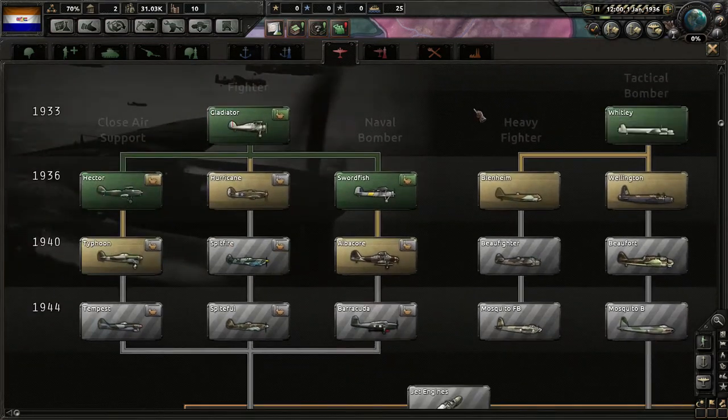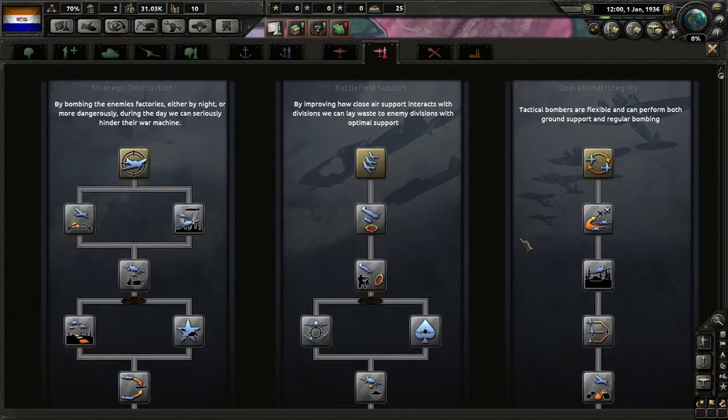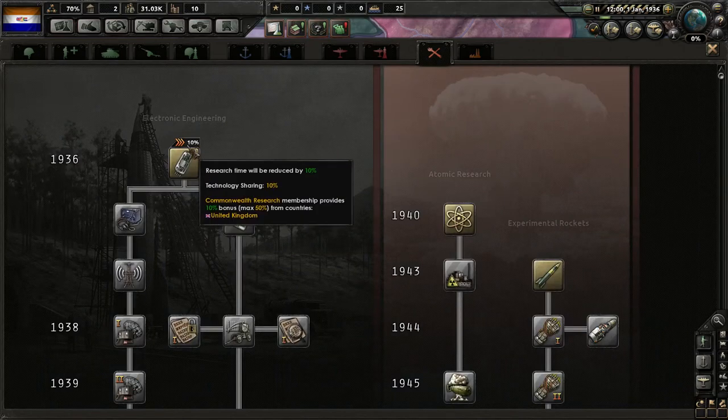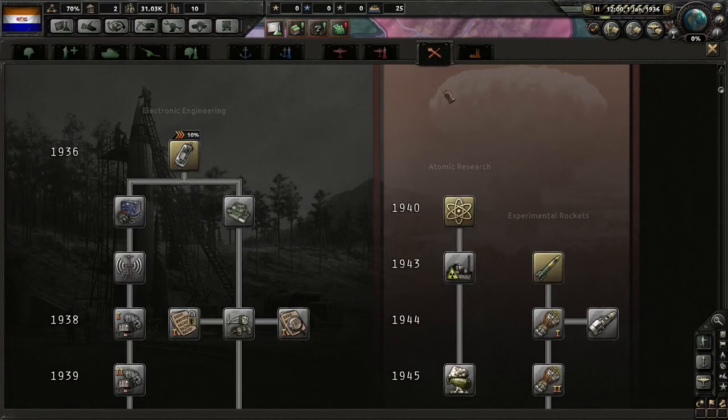I've mentioned before that I tend to have some problems using naval or air bases — because if you're allied with somebody, you should be able to use their air base, but sometimes it gets a bit wonky. We don't have any starting electronics research, but we get a little tech bonus because Britain already has them.